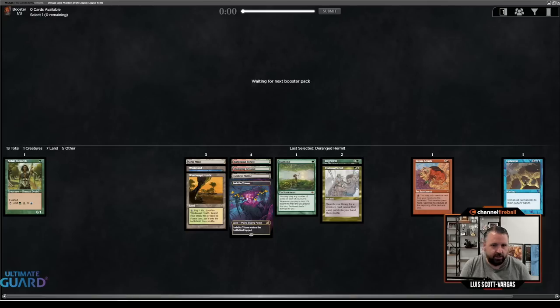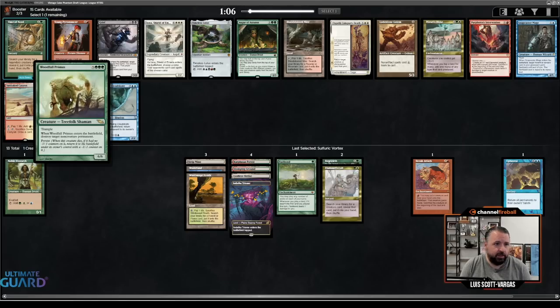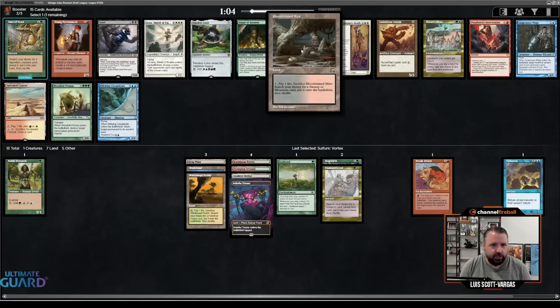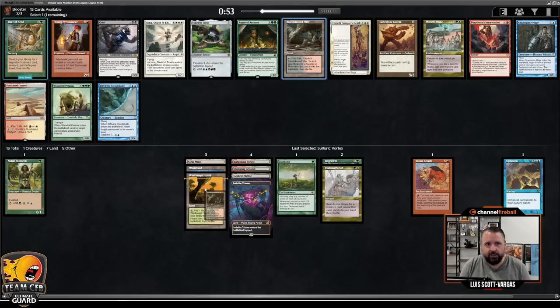I'll take the Deranged Hermit — probably not looking to play that. No one's drafting monorite, apparently. This pack's a little unfortunate; I don't mind an Augur of Autumn, in fact I'd be happy to play it. Woodfall Primus is good with Sneak, but I think I'm just going to take Bloodstained Mire. It's a green-black-red-white land — a pretty powerful land — and again helps with recursion. We haven't seen Crucible, Ren and Six, or Ramunap Excavator go by, so we've got some good options for those. We're cornering the market on lands that sacrifice.